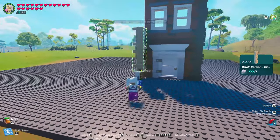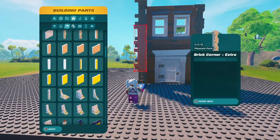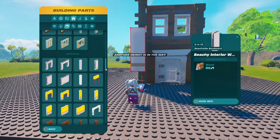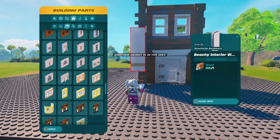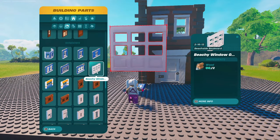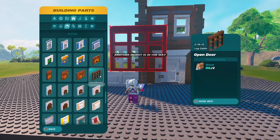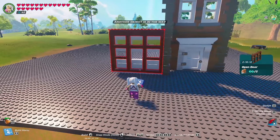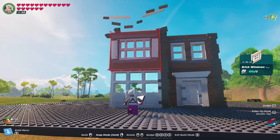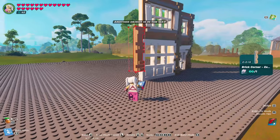Then we're going to take the brick corner. Now, this is where you can make a choice on what you want to put in this spot — there are definitely a bunch of options. You can use this big window, or I'm going to use the beachy window because I think it fits very nicely. In the original design, they actually used this open door, which would also fit really well. Lastly, we're going to put this brick window up at the top and finish it off with two more brick corners.